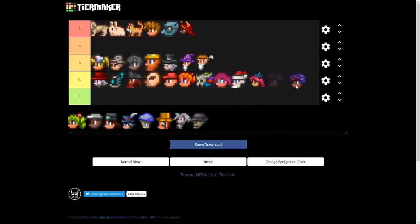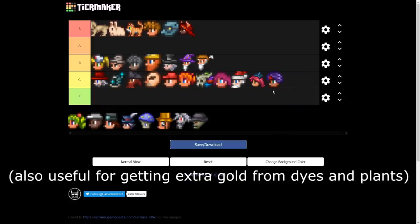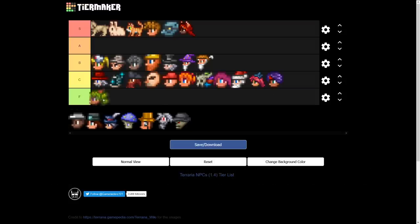The Dye Trader is basically used for one thing, so he goes in C tier, though he does have some use since he's connected to the desert pylon.